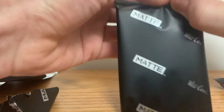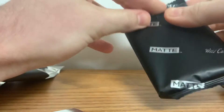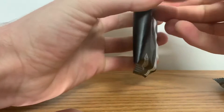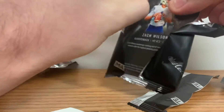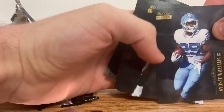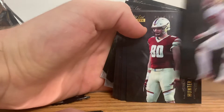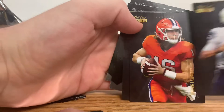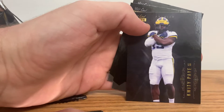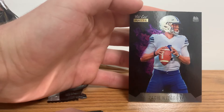Here's the last pack of the box. Okay, there's a Zach Wilson on the back. Final pack: Devontae Williams, Carlos Basham Jr., Asante Samuel Jr., Hunter Long, Waddle Dickerson, Zach Wilson — there's Trevor Lawrence — Kalonte Payne, Zach Wilson, Zach Wilson. That's pretty cool.